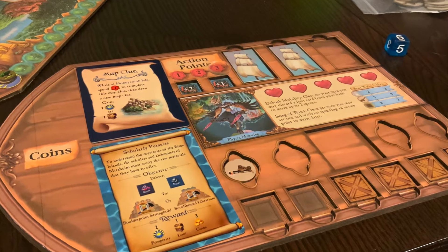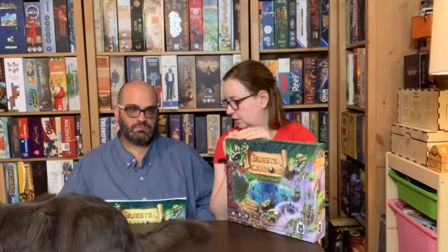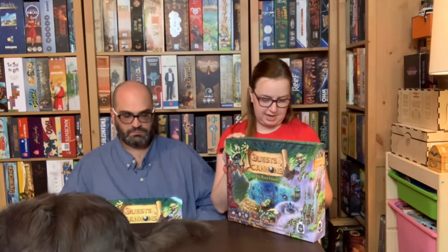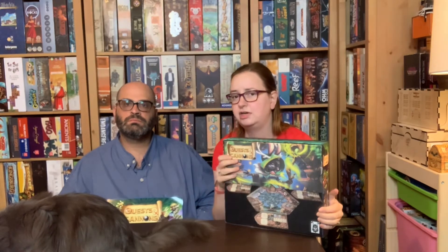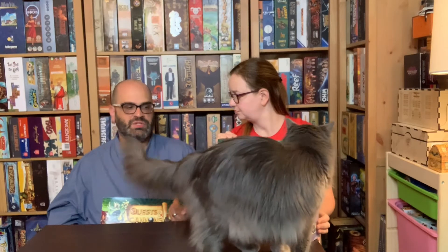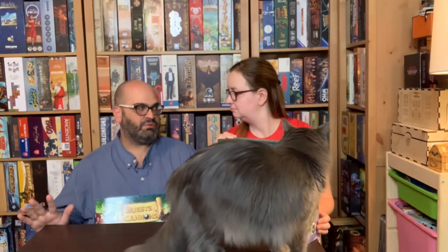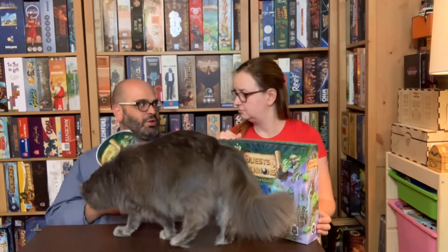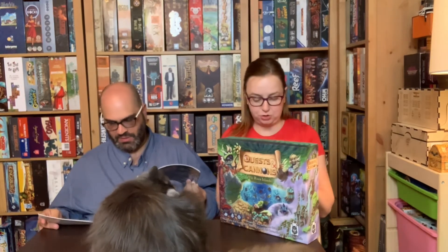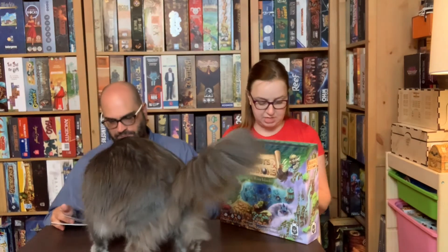In Quests and Cannons, you take on the role of an adventurer in a made-up universe created by Eric and Shannon, with anthropomorphic characters — super cute. One of us played a rabbit wizard type thing; it's adorable. You have your ship and start in a designated area with three action points and two movement — you can move, gather resources, or attack another player. You agree on a point level: 15 for short, 20 for mid, and 25 for a long game.